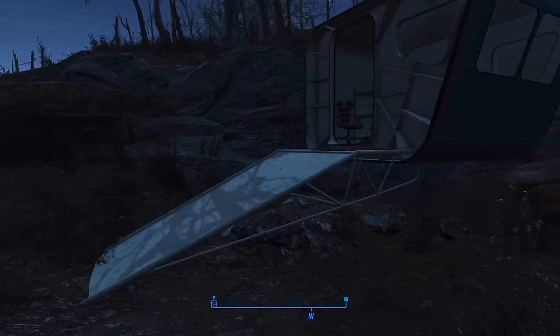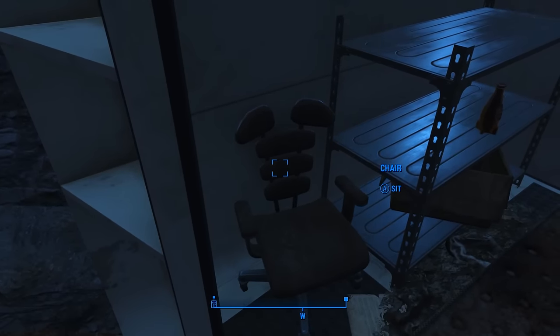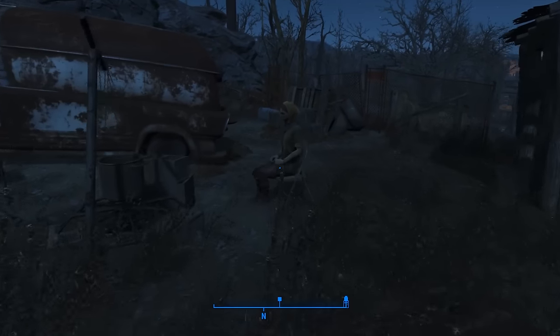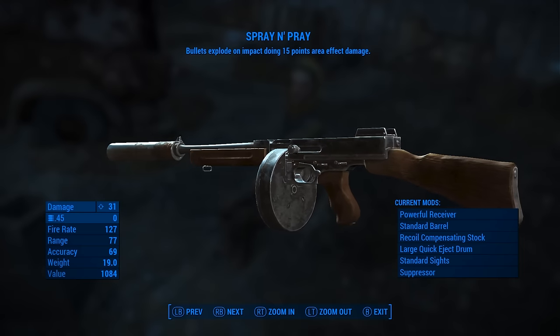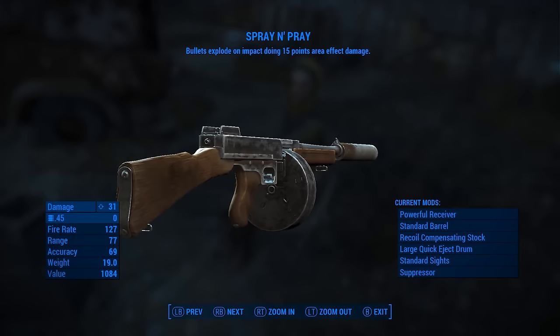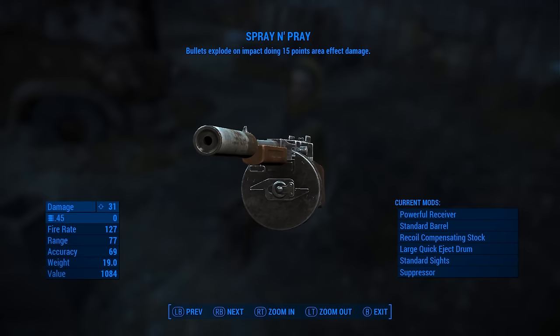Sometimes we just need some automatic love, so travel to Vault 81 and wait around in this chair until the caravan trader Cricket shows up. Cricket is a little odd, but she can sell you the Spray and Pray, a submachine gun with bullets that explode on impact, doing additional damage to the area.